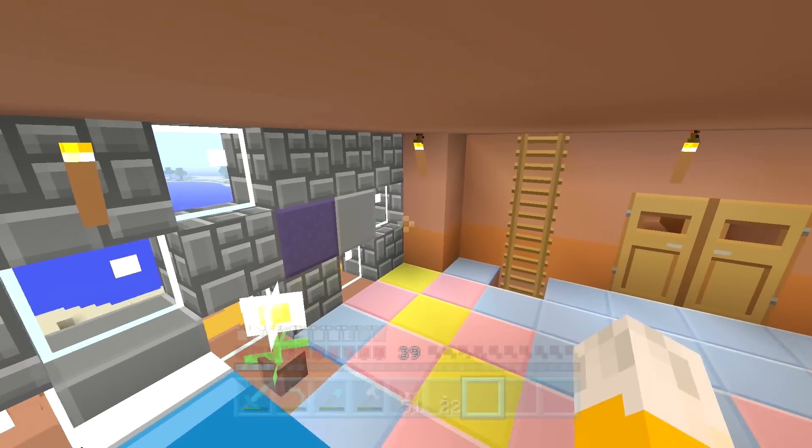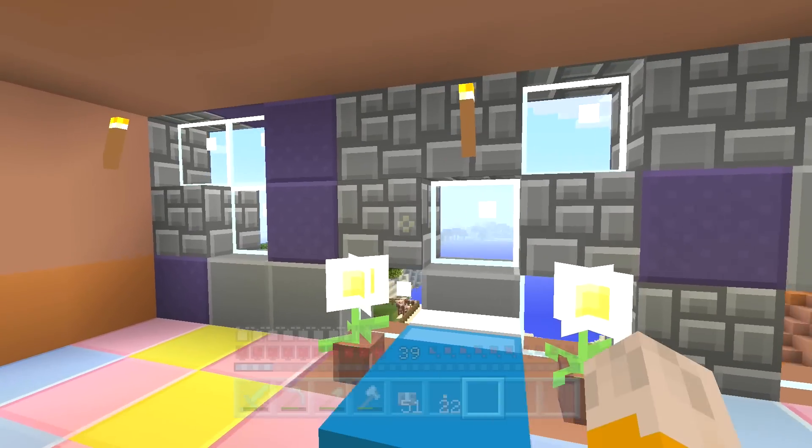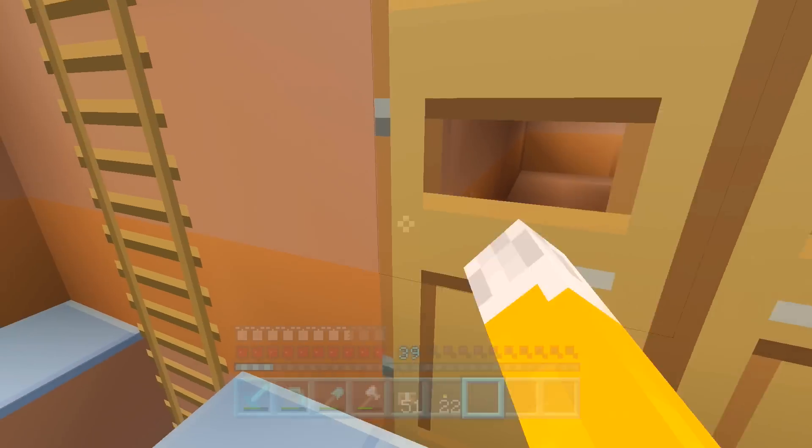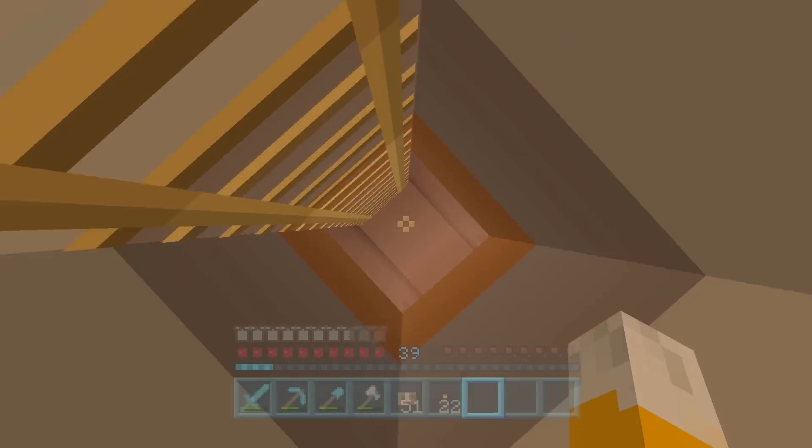Everything you can see here I've kind of dug away. I built that wall by placing down water and lava. The carpets and things aren't blocks, doors aren't blocks, so they're fine. So yeah, it's a bit of an interesting challenge to do.